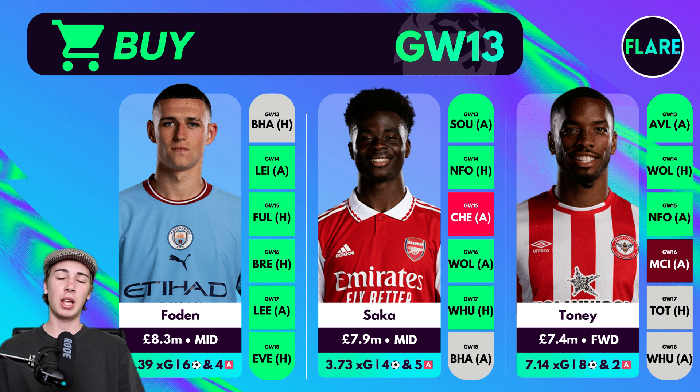Ivan Toney is another one that, despite blanking in gameweek 12, I still really like for gameweek 13 onwards — especially looking at his next three fixtures of Aston Villa, Wolves and Nottingham Forest. He was facing Chelsea at home in gameweek 12 but had a very high expected goals figure of around 0.8, one of the highest for all players this gameweek, with a couple of decent close-range header chances saved well by Kepa. He already has eight goals this season and his expected goal stat of 7.14 ranks in the top three for all players. He's on penalties and getting great chances from open play, with two assists as well. If you don't have enough money for Harry Kane and are looking for a mid-price forward option, Toney at around £7 million is the top contender.